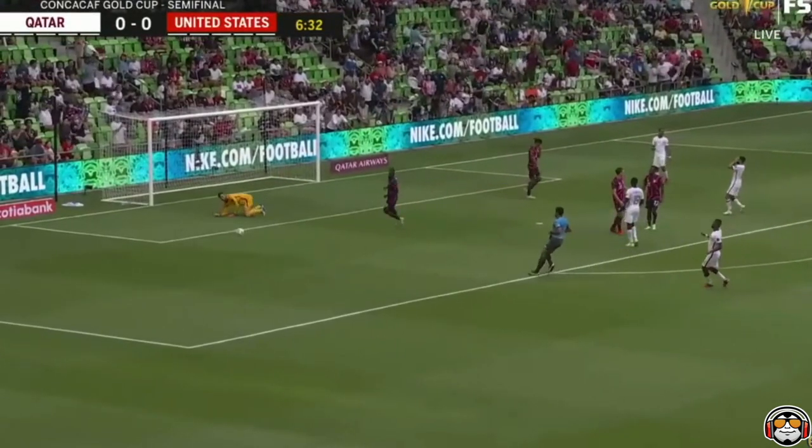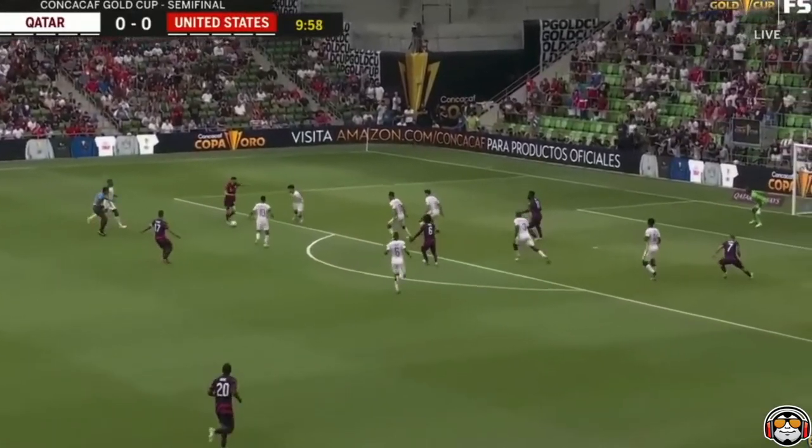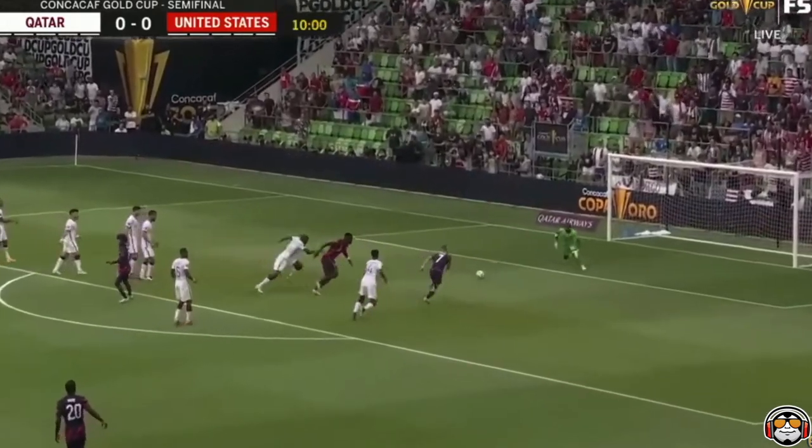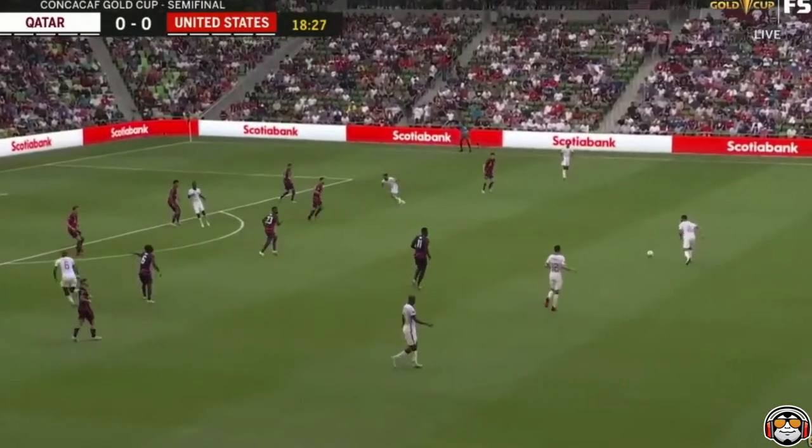Seventh minute, Qatar gets a chance early, just testing Matt Turner, letting him loosen up, stretch out, dive to one side. Tenth minute, here's a chance from the U.S. that reminds you it's hard to be a keeper. Qatar keeper Barsham spills that one — it's not an easy job.